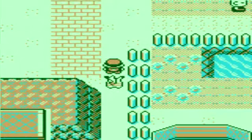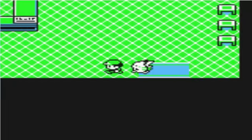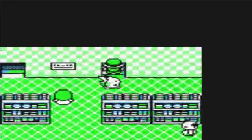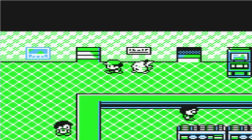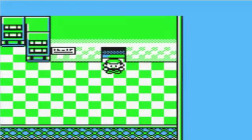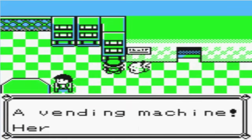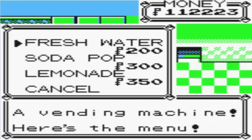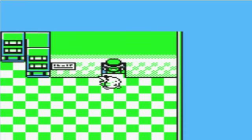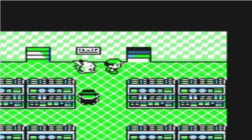Alright, here we are back in Celadon City. I was thinking whether I should take on Koga or do something else first, and I noticed my team is still a little bit under-leveled to fight Koga. So what we're going to do is use the vending machine — you're going to want to buy one of these drinks. Trust me on this. Once you get out of here, just buy one of those drinks; doesn't matter which one.